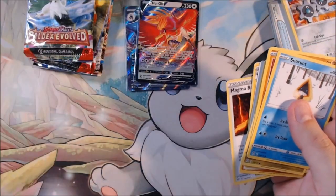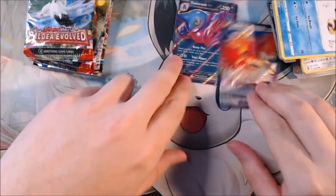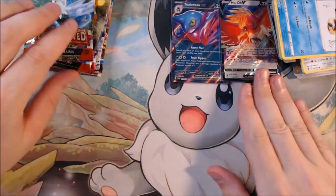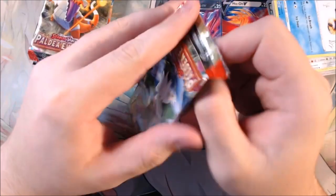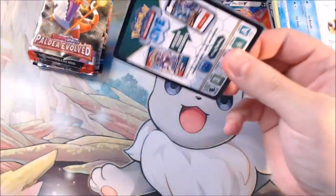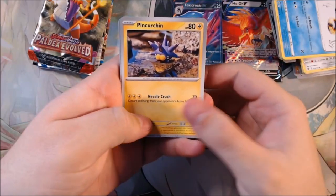There's the code card for Sword and Shield Brilliant Stars. We got two hits — one from Silver Tempest, one from Scarlet and Violet. Now let's get into the Miraidon tin. Miraidon came in pretty strong. Two hits out of ten, not too shabby. Let's see if Miraidon can pair it up.